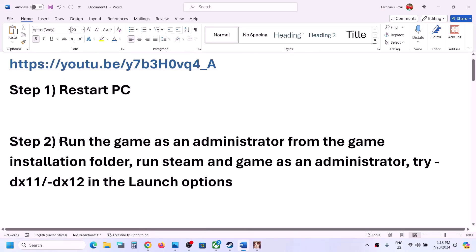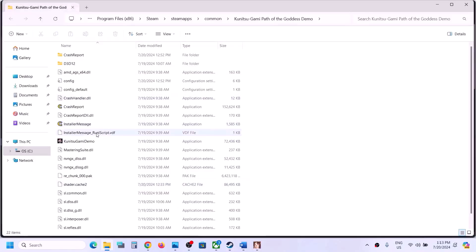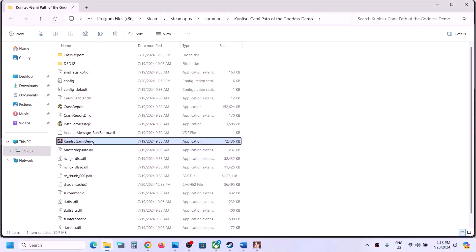The next step is to run the game as an administrator from the game installation folder. Right-click on the game, select Manage, then click Browse Local Files. This will take you to the game installation folder. Right-click on the game.exe file, select Properties, go to the Compatibility tab, and put a check on the box which says 'Run this program as an administrator.' Hit Apply, click OK, then double-click to launch the game.